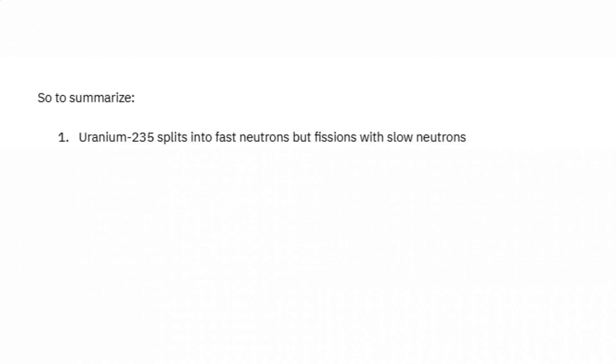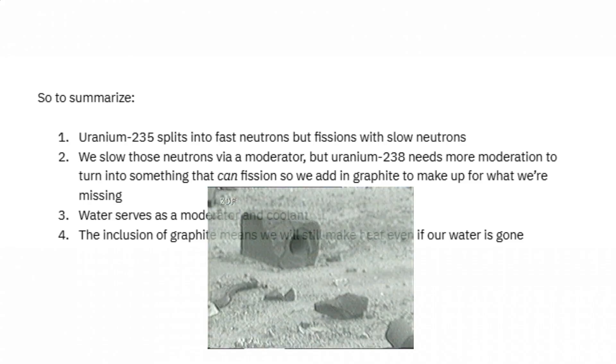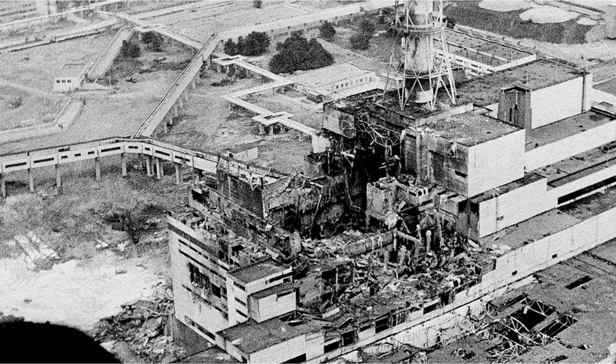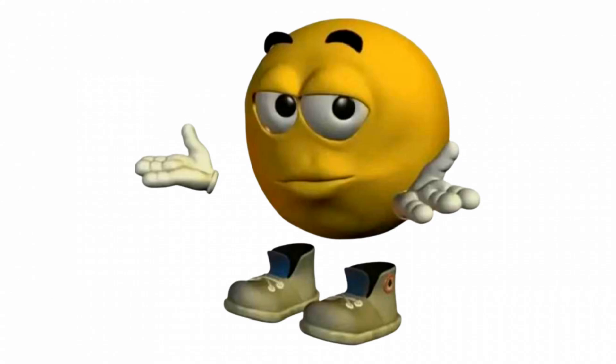To summarize: 1) Uranium-235 splits into fast neutrons, but fissions with slow neutrons. 2) We slow those neutrons via a moderator, but Uranium-238 needs more moderation to turn into something that can fission, so we add graphite. 3) Water serves as a moderator and a coolant. 4) The inclusion of graphite means we will still make heat even if the water is gone. 5) Running the reactor at low power will let Xenon-135 build up, making it extremely difficult and even dangerous to restart. I know this was kind of all over the place, but it's still a good excuse to talk about this.